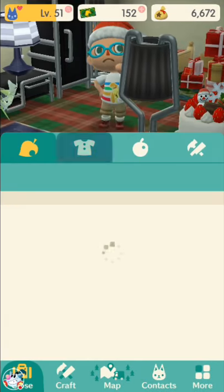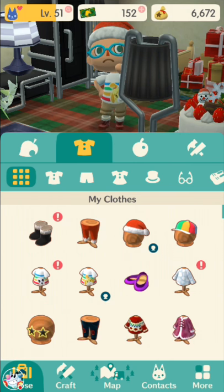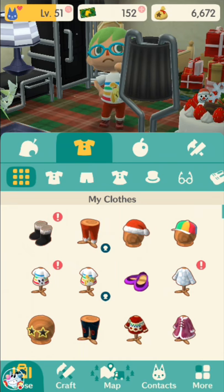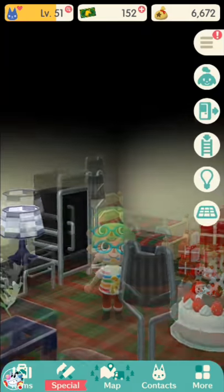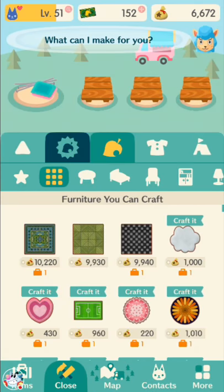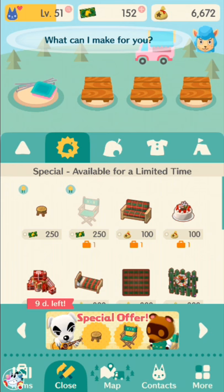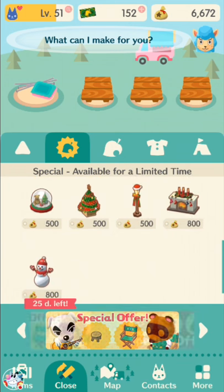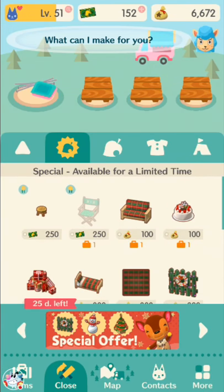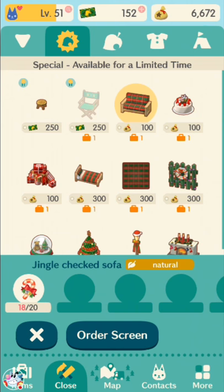I have most of the outfits — I'm still missing the shirt and the skirt. But there are five total items: these three here that I have, plus a skirt and a shirt. You get the hat for free. The other four are given for crafting the items you see here. There are 11 things you can craft. There's this new crafting material — candy canes — that you use to make the new stuff.